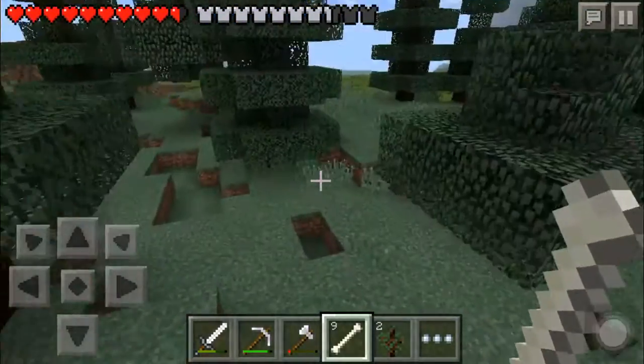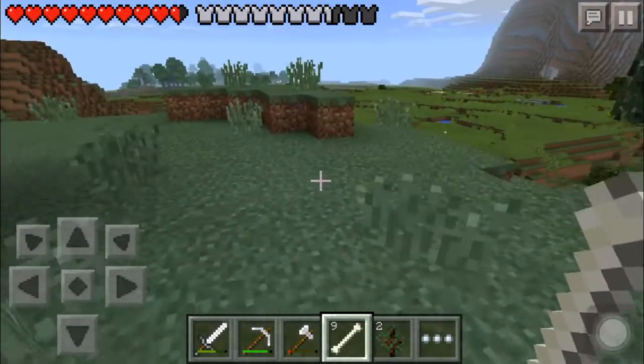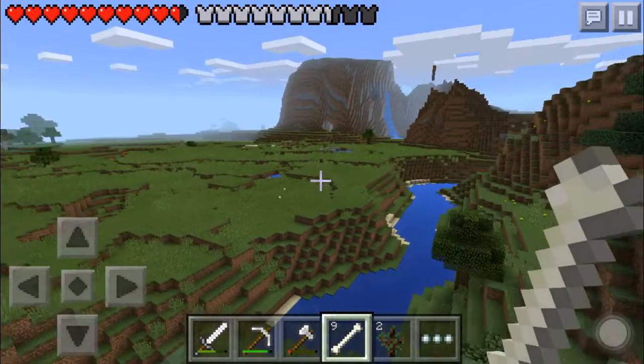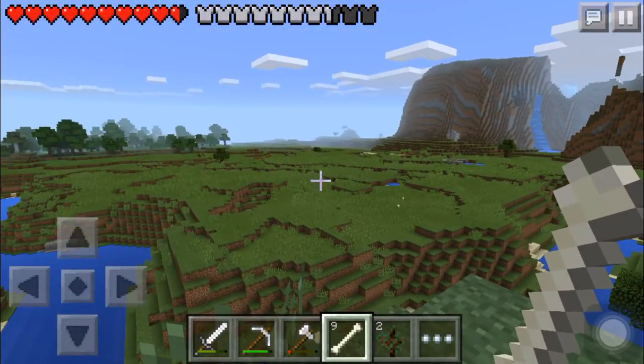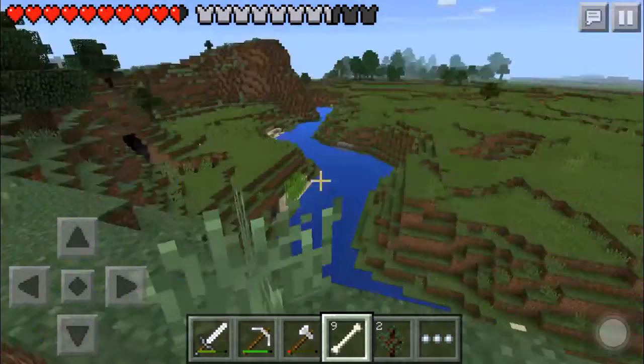I want them to add horses because I could have had a horse by now, except they wouldn't have a saddle or a lead. Oh, this is a pretty view. This is a really cool view. There should be a village right there. I'm taking a screenshot. It's beautiful.